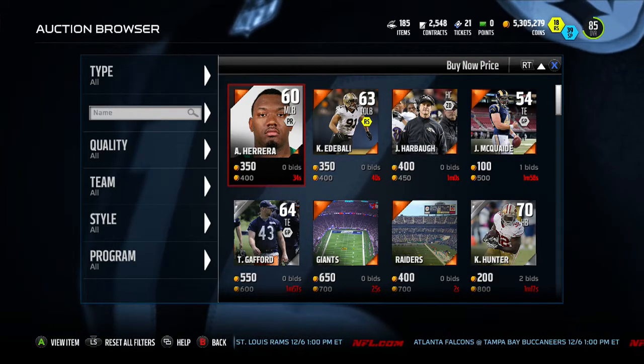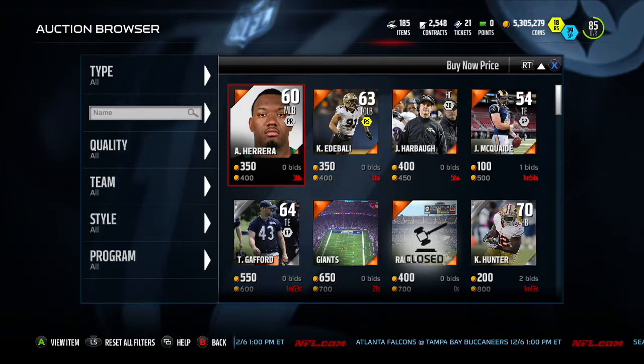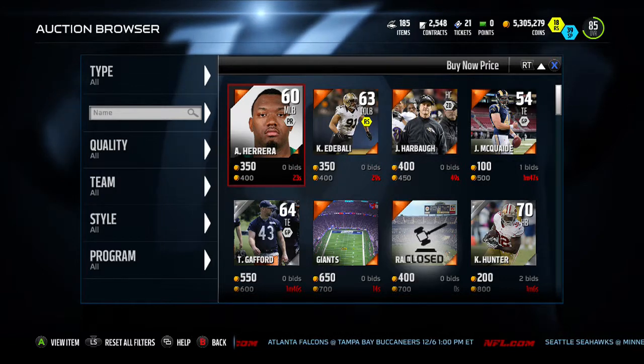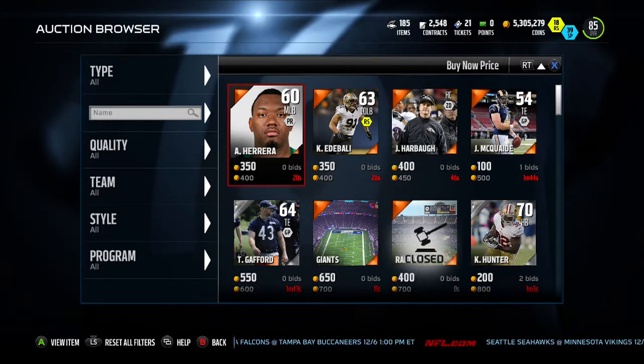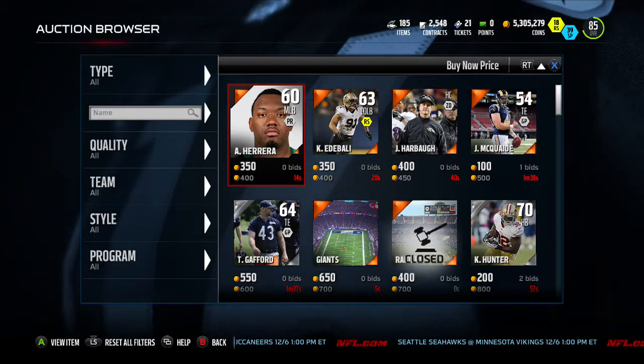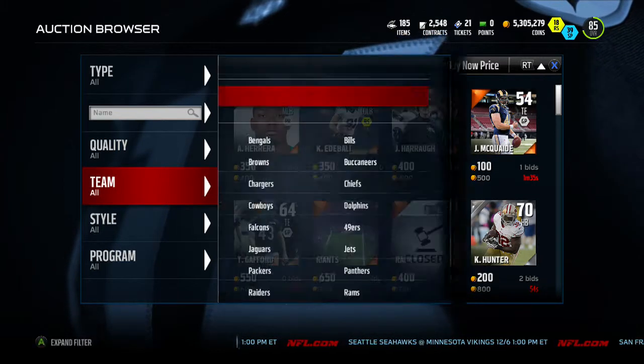Hey guys, MuttGamer back here for another episode of my series on Budget Squad, where we go over every single position in the NFL on your Mutt team and look at the five best players for that specific position — the cheapest and best value players. If you like this video and want to see more, make sure to slap the like button and subscribe to the channel.